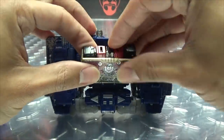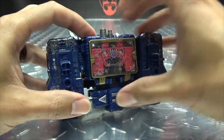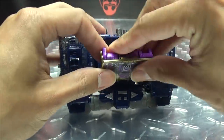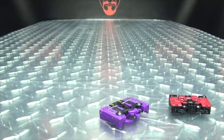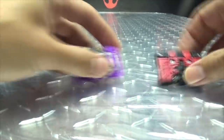Of course, we can take them and put them into Soundwave here. Just open that up — Rumble in there. There you go, there's Rumble. These guys are very snug in there though. They're snug like a bug in a rug. That is basically it for the cassette mode.